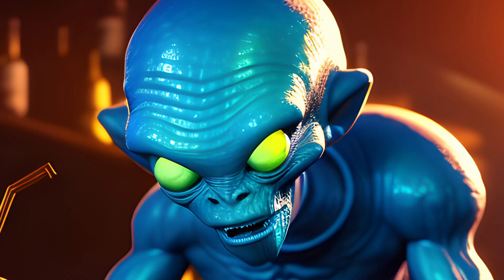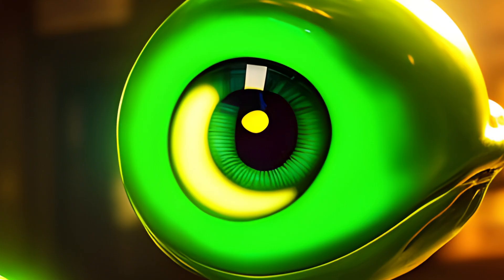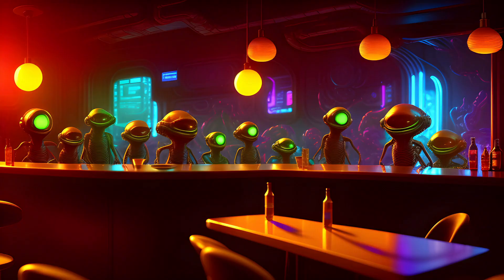But before anything can happen, the bartender jumps over the counter, holding up his hands. "All right, that's enough. Everyone just calm down and let's be civilized here. Now what's the problem?" The alien hesitates for a moment before shrugging. The group starts to disperse. What do you want to do now?